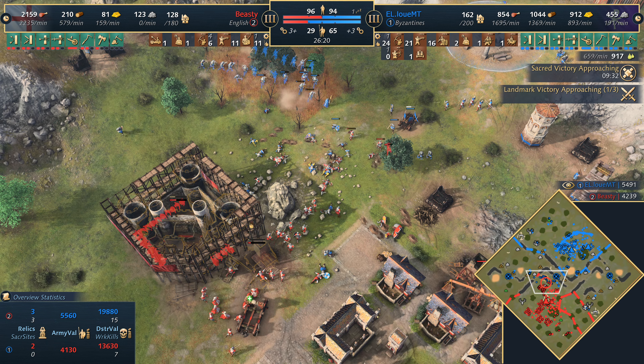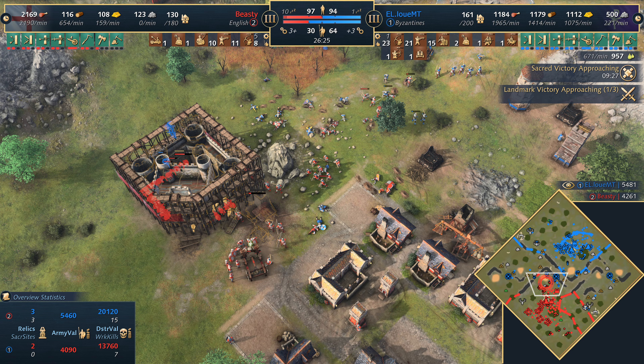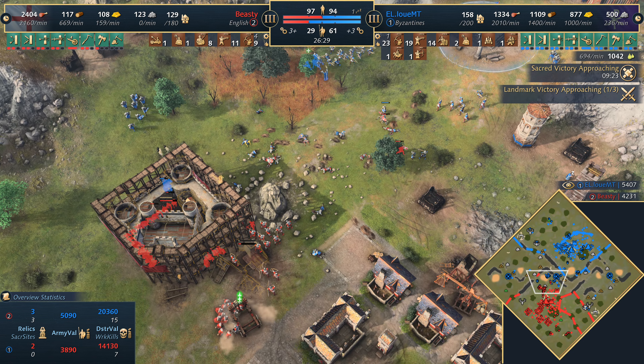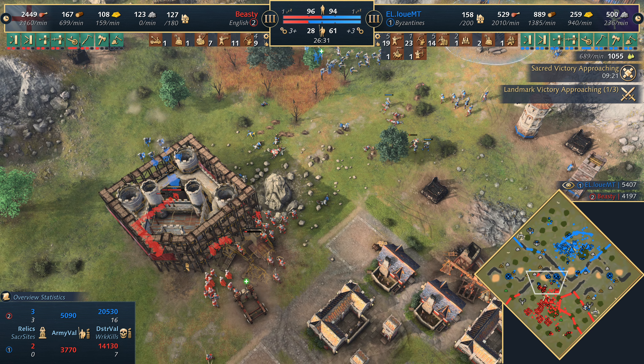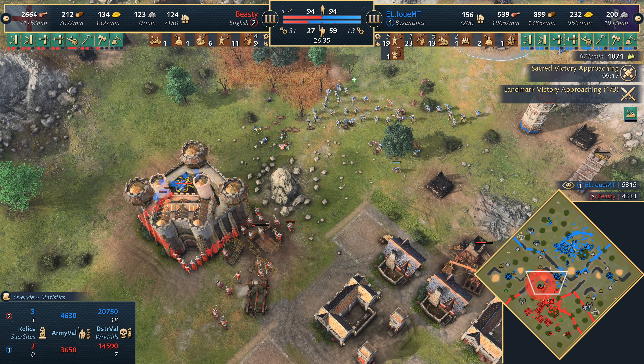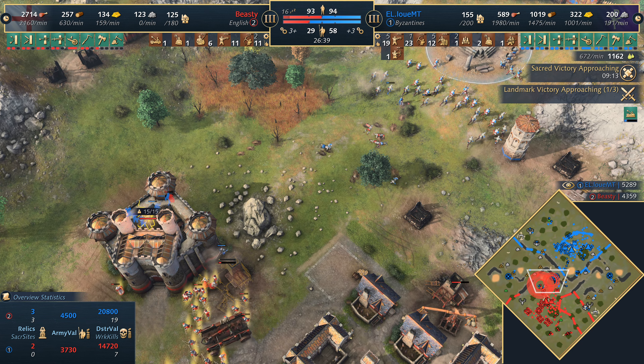He might be okay because of the mangonel — a massive mangonel shot forcing Louis MT to back away. Beastie has one springald and the mangonel saved by repairs. This is looking okay for Beastie for now — he might survive, though might take some casualties with the Rynggaast diving in. But the keep will go up in the end and Louis MT will be forced back at least for now.